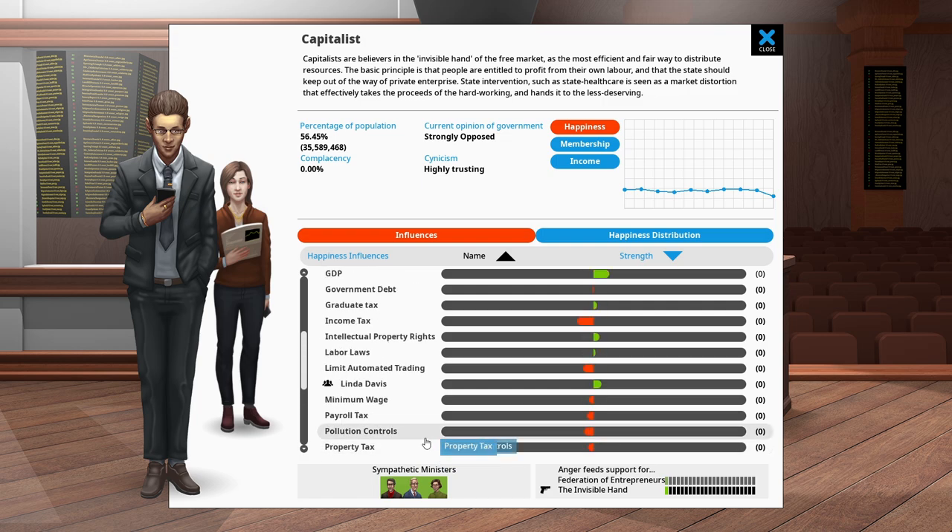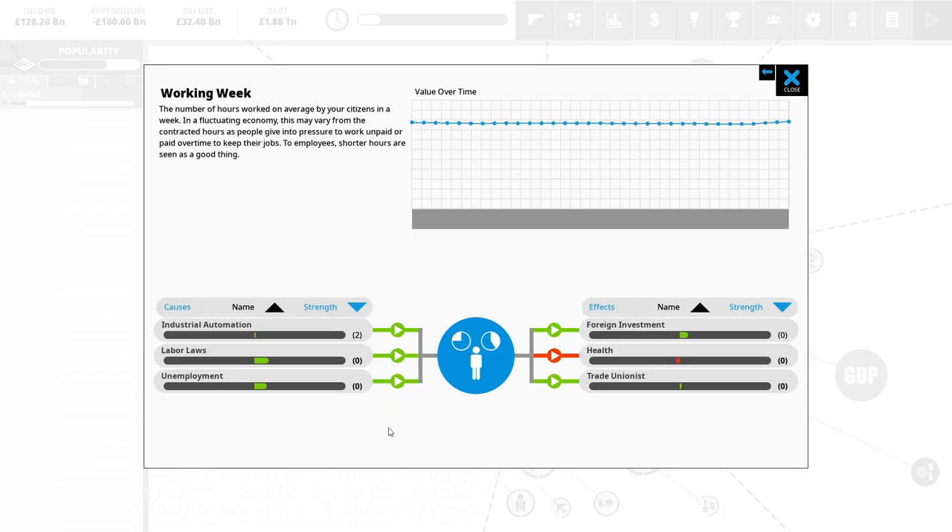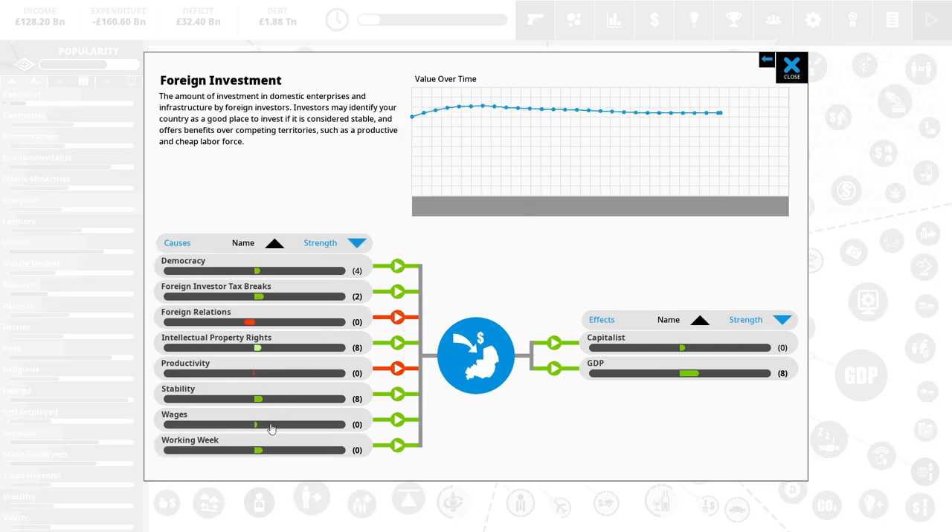What do capitalists like? They like Linda Davis — but we can't create more Linda Davises. They don't like anything we're doing apart from intellectual property rights. Foreign investment — they quite like that. If we did something that would make foreign investors invest in us they would be happy. Raising productivity is going to do that. Technology tax breaks maybe — working week hours, that's not really going to help us.